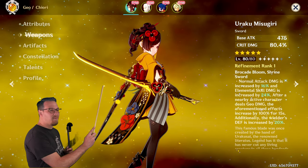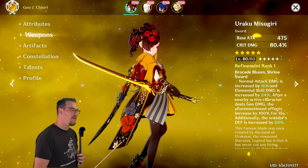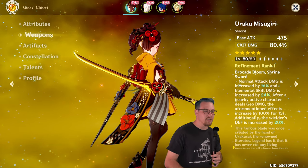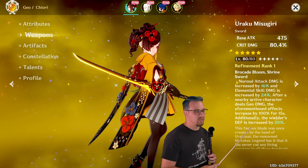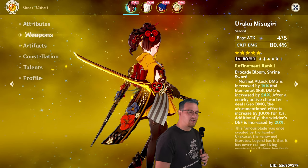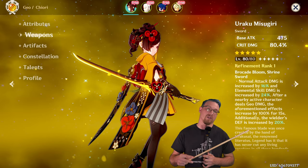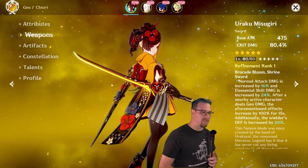As you can see above me right here, I am using the trial Chiori to have access to this weapon. This weapon gives crit damage, which is phenomenal for a lot of sword-wielding characters. Its passive: normal attack damage is increased by 16% and elemental skill damage is increased by 24%. After a nearby active character deals geo damage, those effects increase by 100% for 15 seconds. Additionally, the wielder's defense is increased by 20%. There are really only two characters in the game that can get the full benefit of this weapon — a lot of characters can get the first portion but not the defense increase, which won't be that beneficial for most.